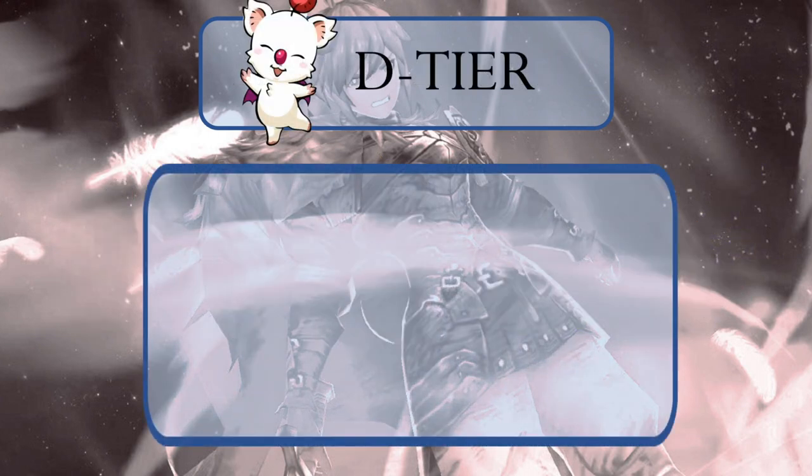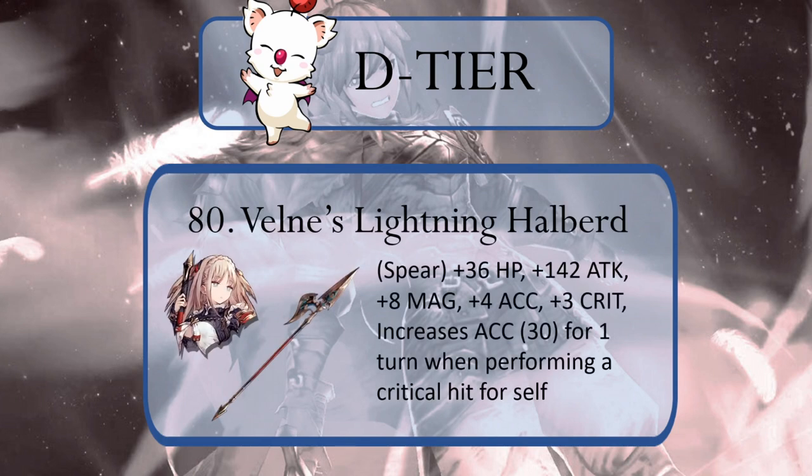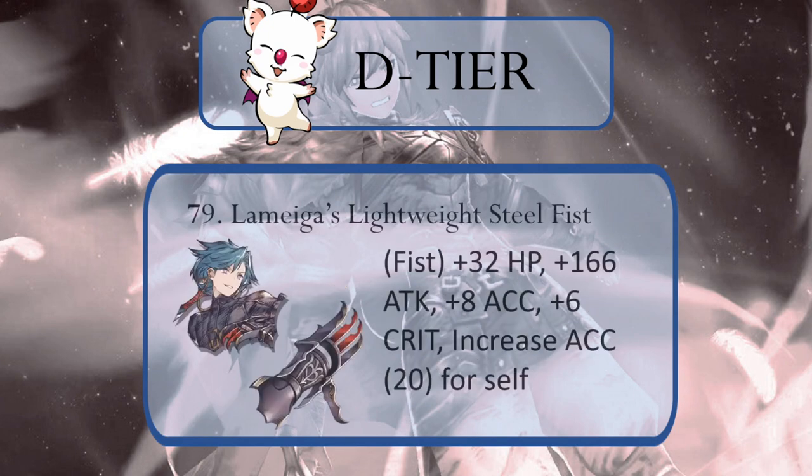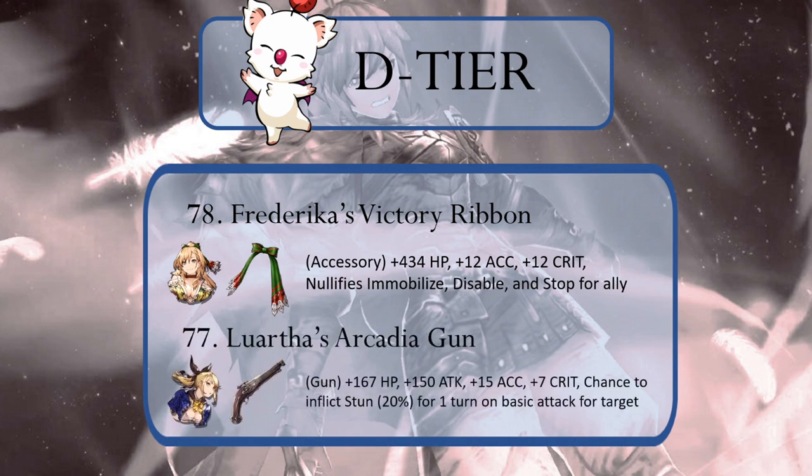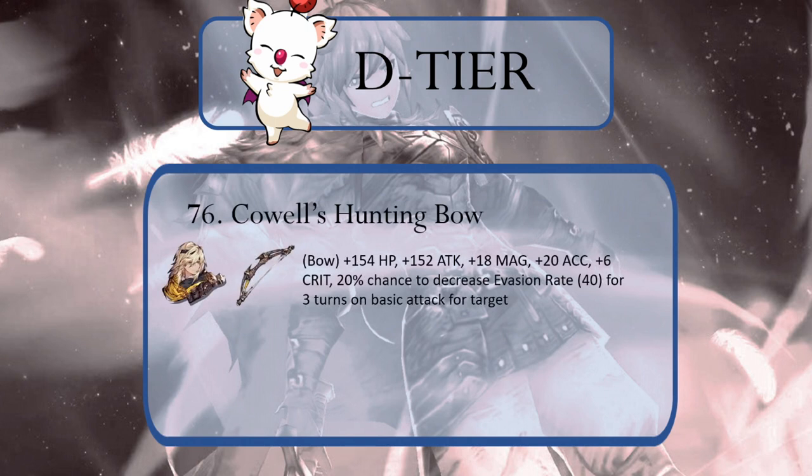Let's start with the worst, our Moogle D tier. Coming in as the worst ultra rare TMR in War of the Visions, we have Veln's Lightning Halberd. A Mega Rare Ice Lance technically provides more attack, and the conditional accuracy gain on a critical hit ability is laughable. At 79, we have Lamega's Lightweight Steel Fist. Like Veln's TMR, you'd be better off equipping the Mega Rare Kaiser Knuckles.